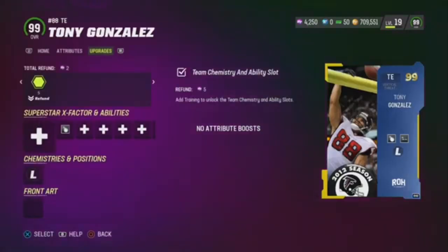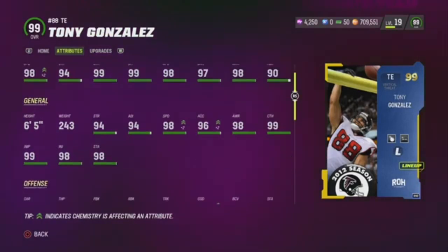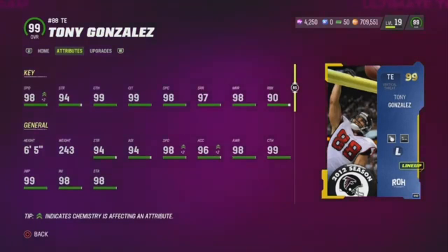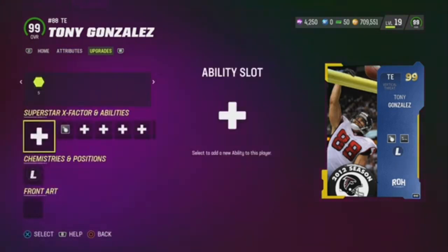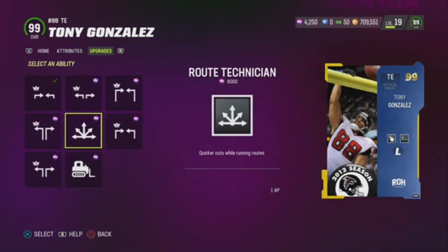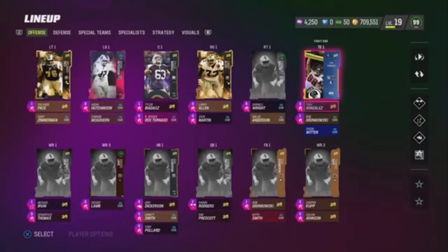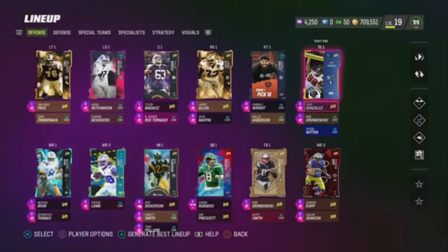This is probably my favorite target right here — Antonio Gonzalez, my boy. 98 speed. He gets Red Zone Threat and Short in the League for 0 AP. This card is so great. I'm thinking about putting route tech on him, but I don't know. He's great, man — great card, great in-game card. I'm waiting on another tight end to get two 0 AP abilities.